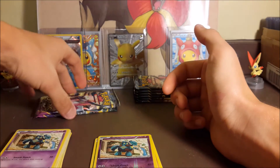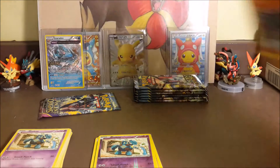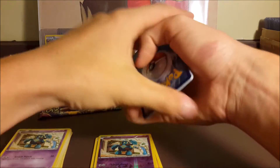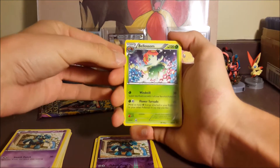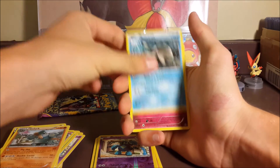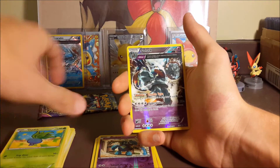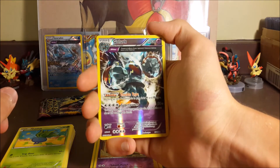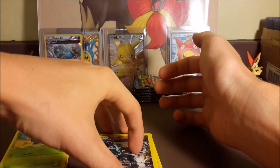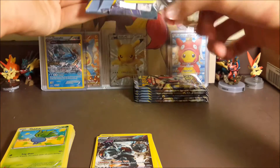So we got two packs left, kind of running down. Hopefully we can pull an ultra rare here to keep the streak alive — made it two videos in a row, would be great to make it three. We got Blossom, Ace Trainer, Dangerous Energy, Go-Goat, Relicanth, Cottonee, Eevee, Oddish. Our reverse rare is a Go-Goat — the holo on that looks really, really awesome — and the rare is a Vespiquen ancient trait. A couple of regular rares; could really use an ultra rare.